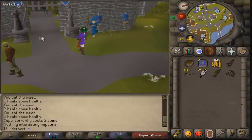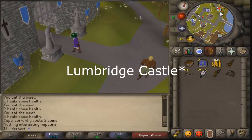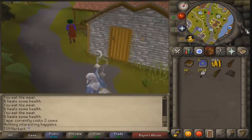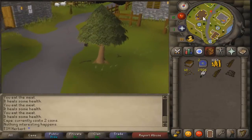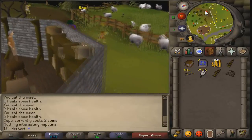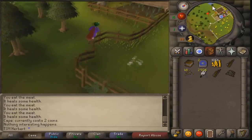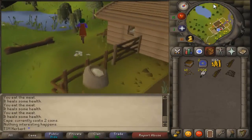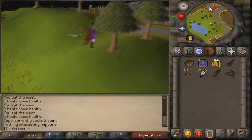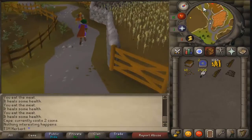You'll most likely start off in Lumbridge. Once you're there, just exit the castle to your left and follow the trail. You can try to cut through the forest but you'll probably get lost. We're heading to Draynor Village, which is a common fishing place, and I'm gonna show you guys some great fishing spots.